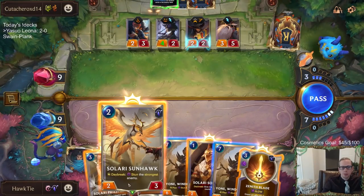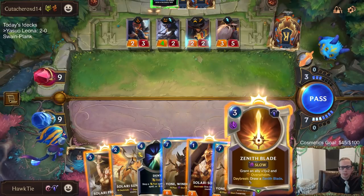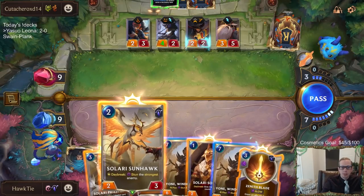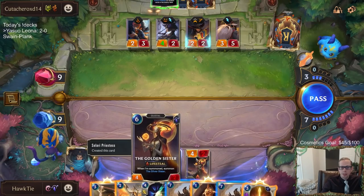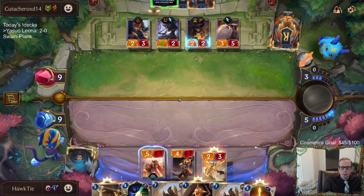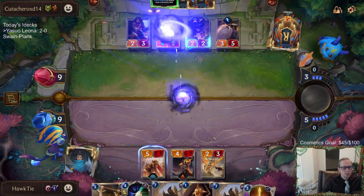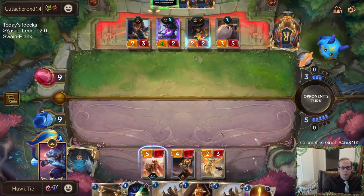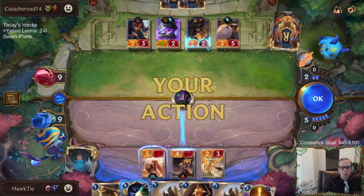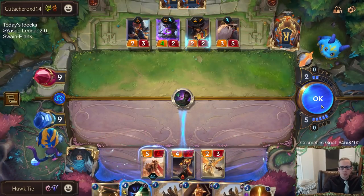This stuns the 4-2. Could go Yone and stun two things, only three mana left. I kind of want to go Sun Hawk and Zenith Blade this Golden Sister.